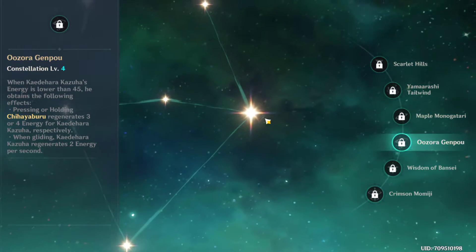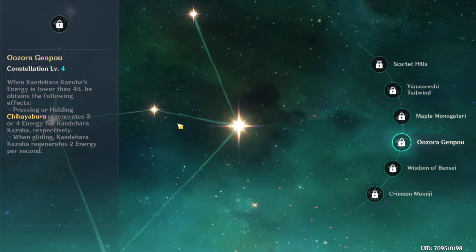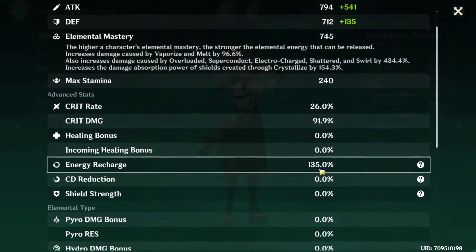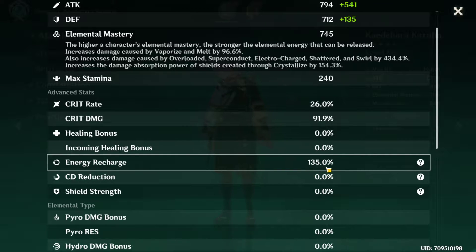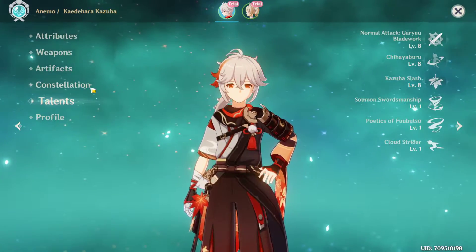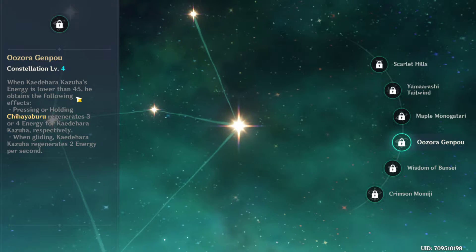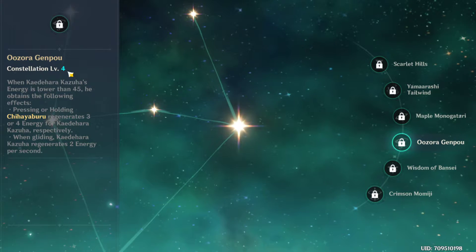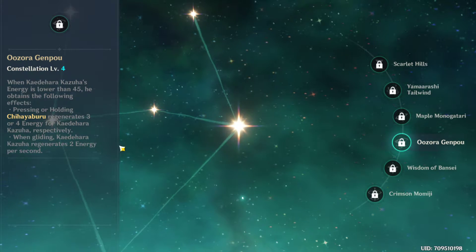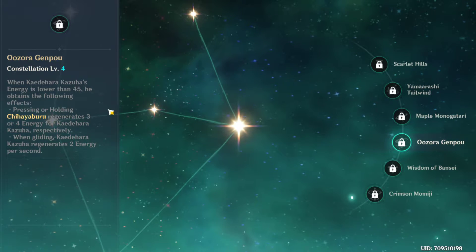C3 just increases the skill's maximum talent level. C4 is interesting but not very useful — if you have around 120% energy recharge, you can recharge your burst very quickly anyway, so you're unlikely to have energy lower than 45. C4 regenerates more particles from the skill and also generates two energy per second while gliding.